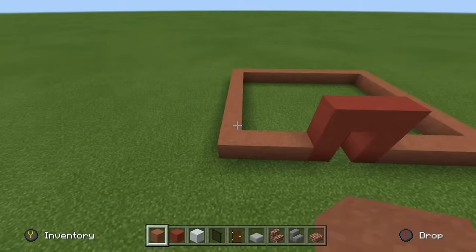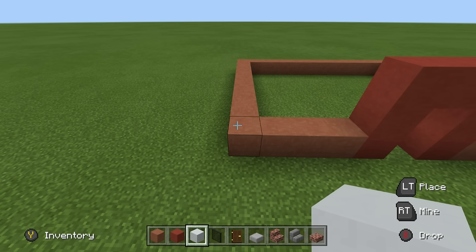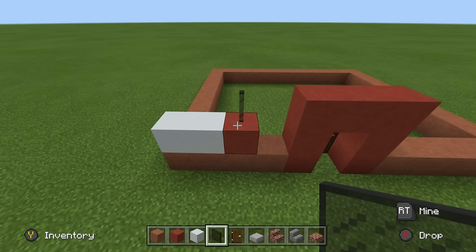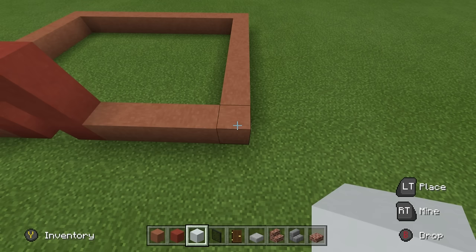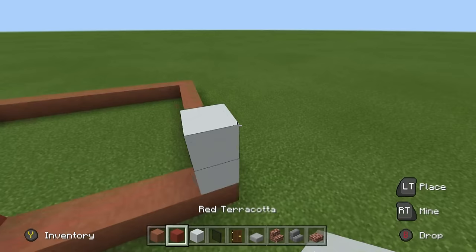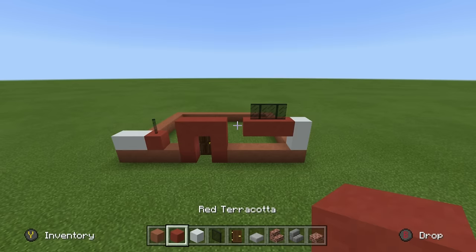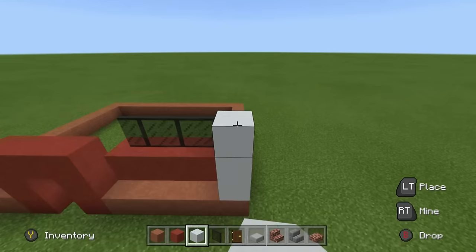Come back to the front of the build and begin on the front left-hand corner initial terracotta that we placed. Going right of this, place 2 white concrete, followed by a red terracotta with a black stained glass pane on top. Flip over to the opposite side — on the front right corner, place 2 white concrete on top, then 3 red terracotta going left, and place glass on top of all of that. Then place 2 additional rows of white concrete on top of this row of 2, extend all the way left, and connect down.